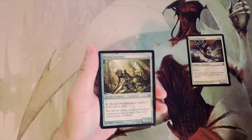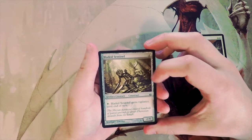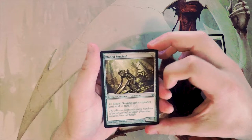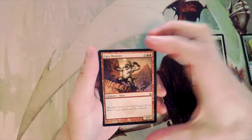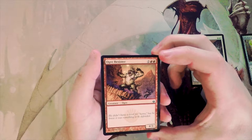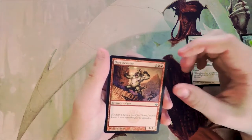Next, Bladed Sentinel — a two-four for four that can pay one white to gain vigilance until end of turn. I don't particularly like this card. Ogre Resister is a four-three for four, pretty vanilla — fine filler in a red deck but not exciting.